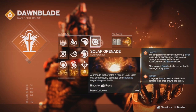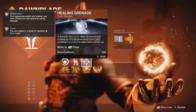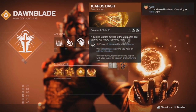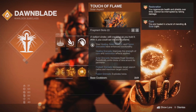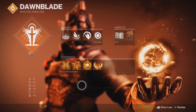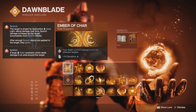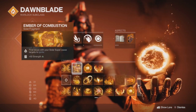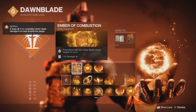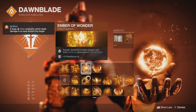Most grenades, if not all, apply some kind of scorch except for healing grenades. Your aspects don't matter, so use the ones you like because they all supply four fragments when you have two on. Now, to get into the fragments: Ember of Char — your solar ignition spreads scorch to nearby targets, and final blows with your solar super cause targets to ignite. Rapidly defeating multiple targets with solar ignition generates an orb of power.